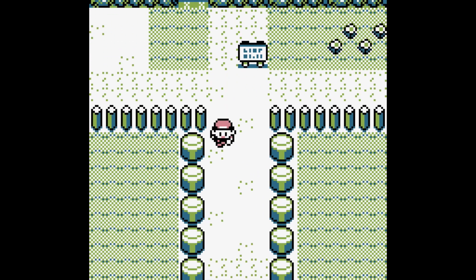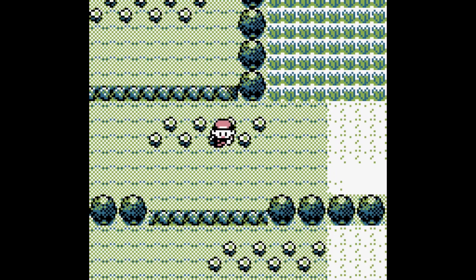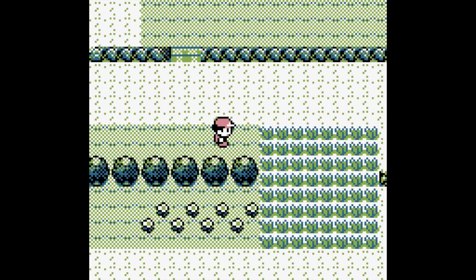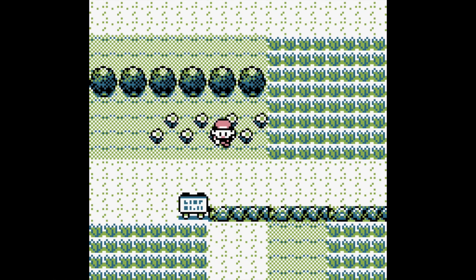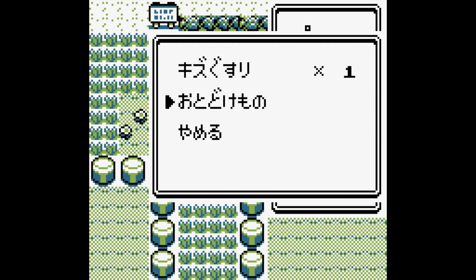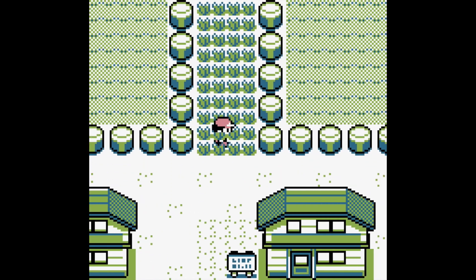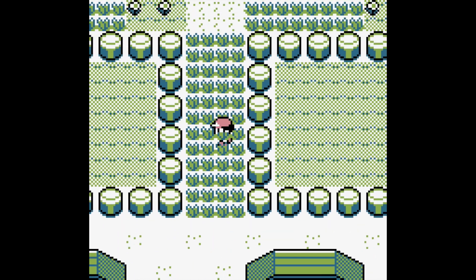The Dokokashira Glitch makes use of a bug with the Select button. We're actually going to switch an item with the position of our Pokemon. It sounds weird — you don't actually get to see it happen, but the game thinks it happened. Walk back down to where Pallet Town is and stop right before the patch of grass. Open up your menu, go to your items, select the second item — that's Oak's Parcel — hit Select on it as if you're trying to move it, and then hit B twice. That's going to load it into our game and we're going to switch it with a Pokemon.